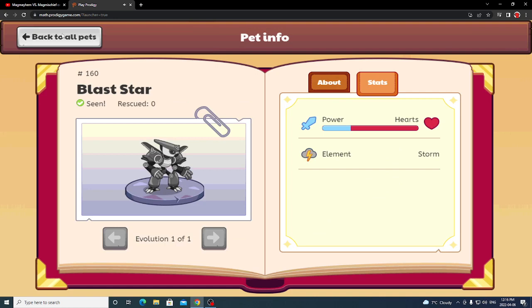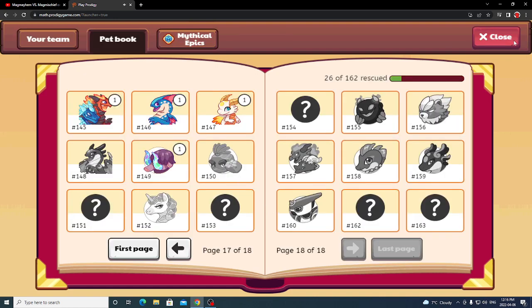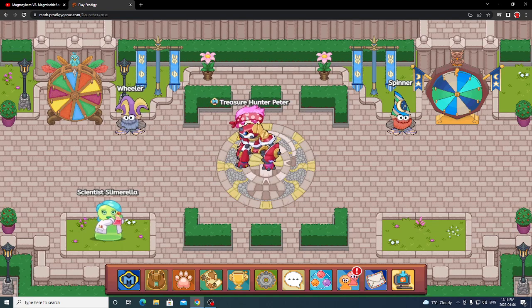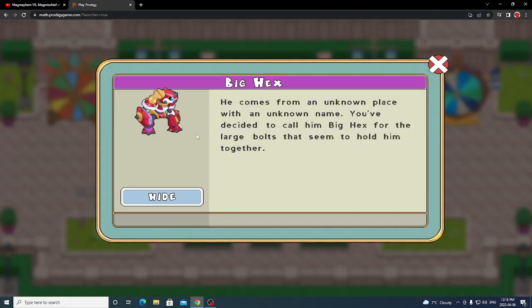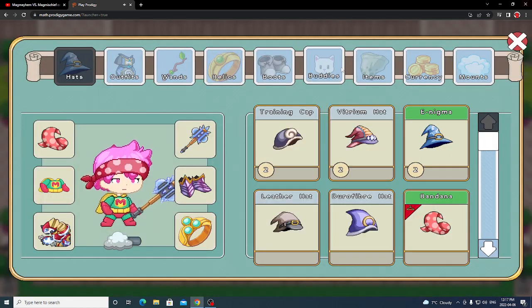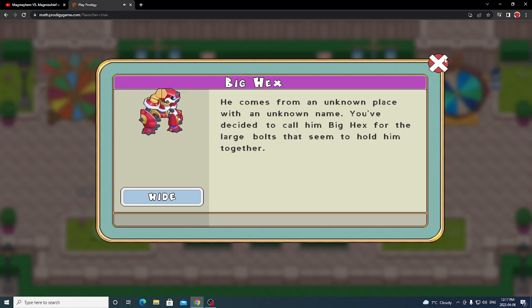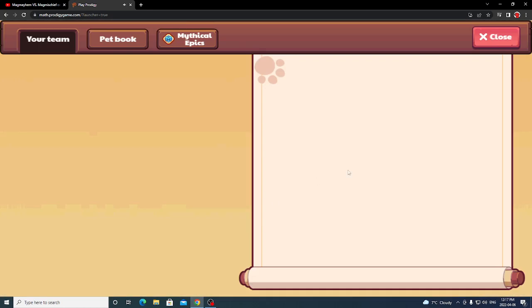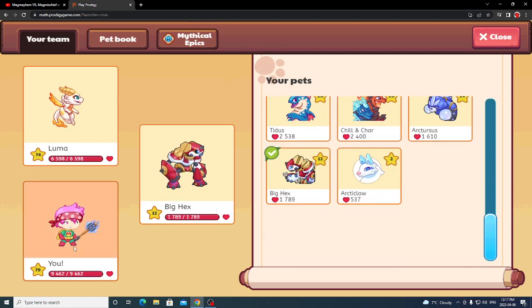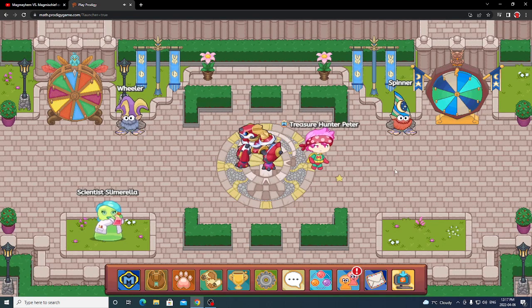The only thing that really matters is how strong they actually are in battle. But since I don't actually have Blast Star, I have to do that test a different way. I have the actual Big Hex with me, but he's only level 12 and all the monsters I fight are like level 80 because that's my player's level, so I can't really do that test directly.